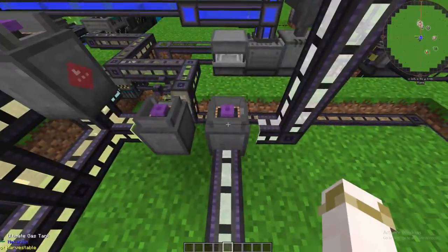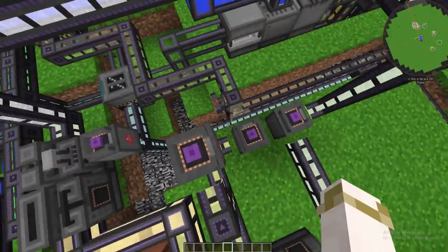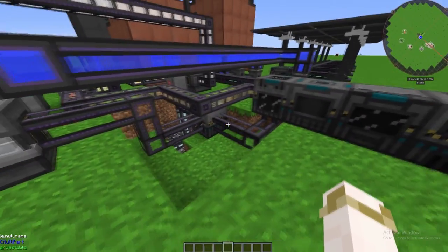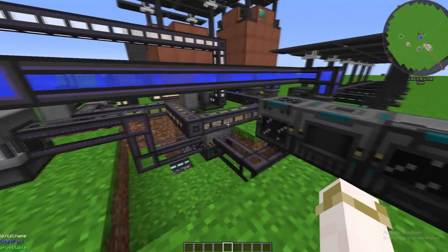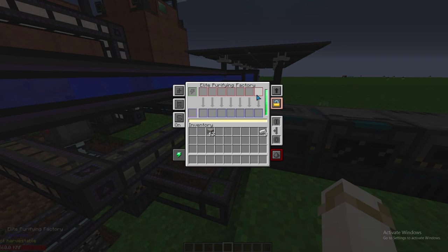I'd recommend storing the hydrogen because it's going to be used later. For oxygen, I recommend putting a buffer in between. That oxygen is then used in pressurized pipes of any kind to be put into the purifying factory, and that's it.